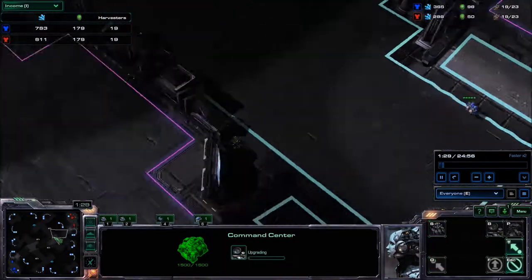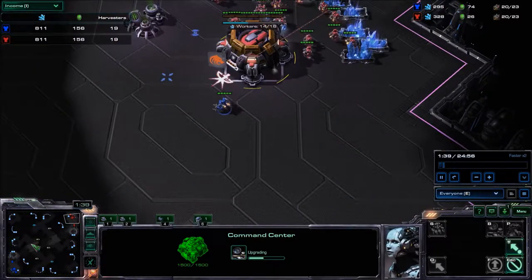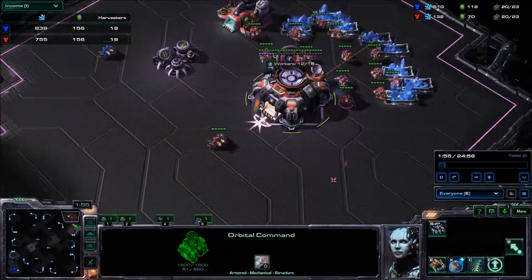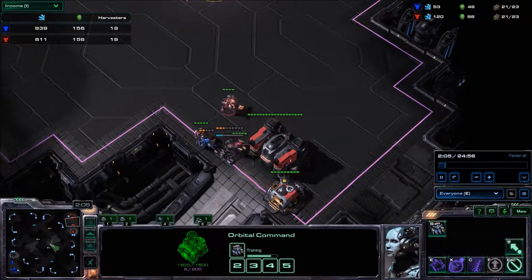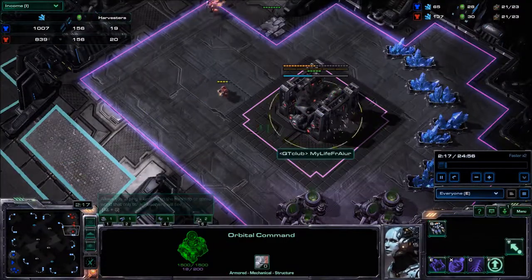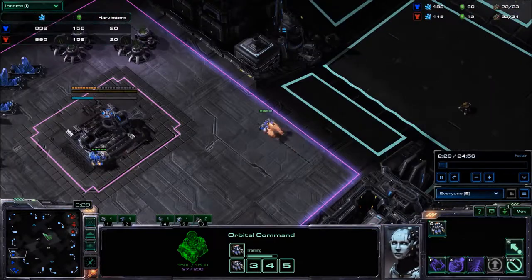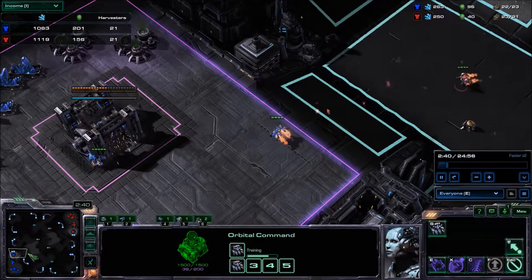The opening was a mirror — we did exactly the same thing, except he went into my main to scout and I blocked his natural expansion, which delayed his expo for quite a while. You can see here I blocked his SCV and killed it, and finally he put his expansion down but it was a little bit slower. At this point I got a reaper — there's my reaper — and he's got a reaper as well on the ramp. Let's see the reaper action.